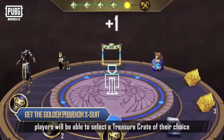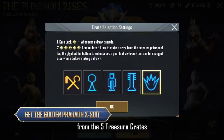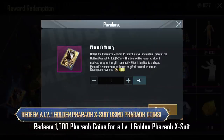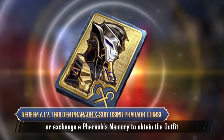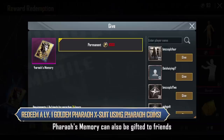After 5 draws, players will be able to select a treasure crate of their choice from the 5 treasure crates. Don't worry if a set is not drawn — redeem 1,000 Pharaoh Coins for a Level 1 Golden Pharaoh X-Suit, or exchange a Pharaoh's Memory to obtain the outfit. Pharaoh's Memory can also be gifted to friends.